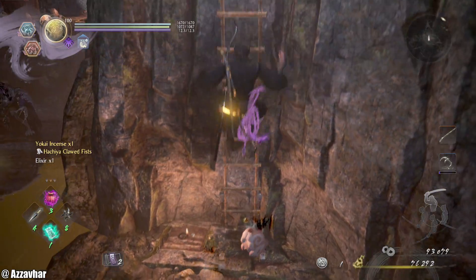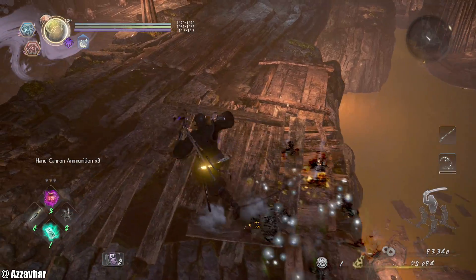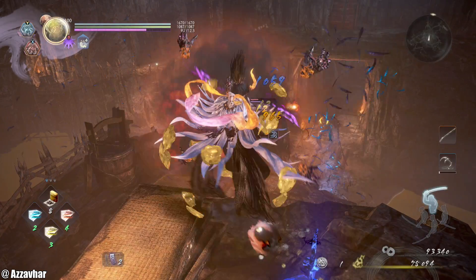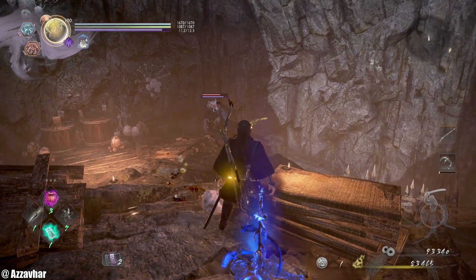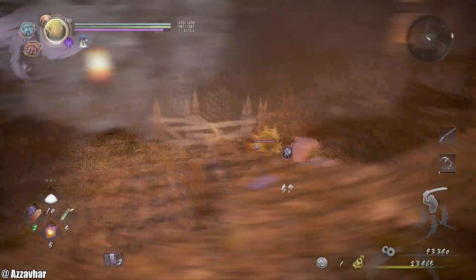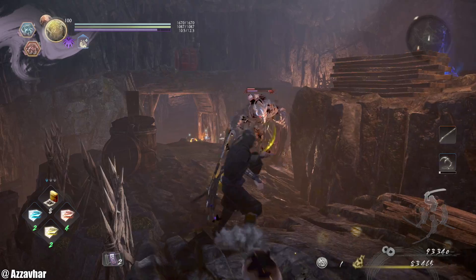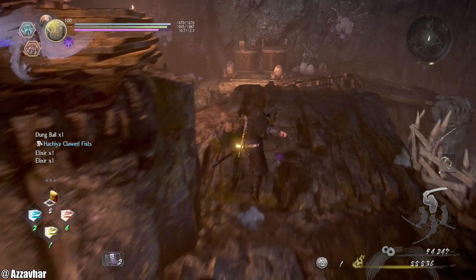There's a cannon enemy — watch out for that one. These enemies here — you can potentially use your feathers and kunai to finish them off. Might go for Sloth on that one. Just be careful of these ones — they can be pretty spicy and will throw dung balls at you.